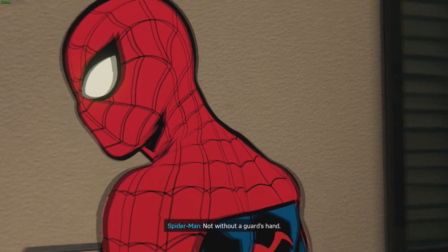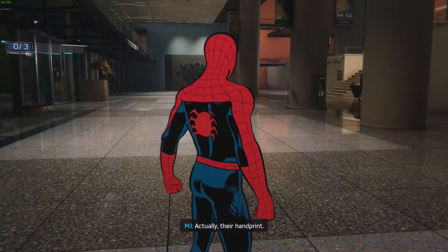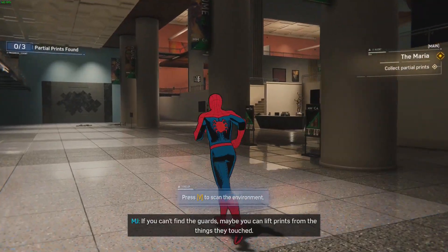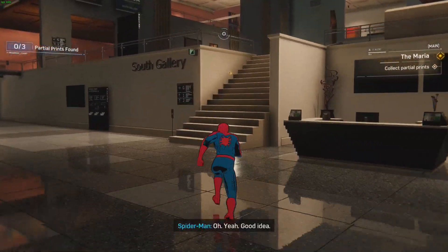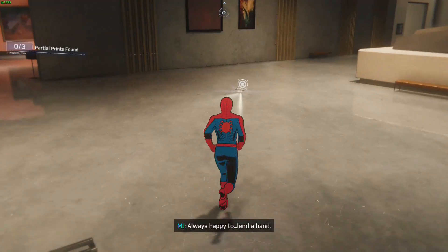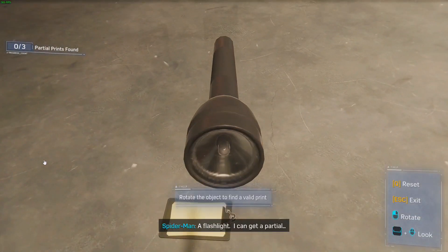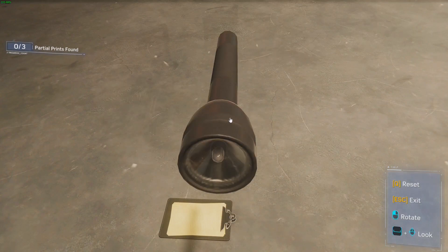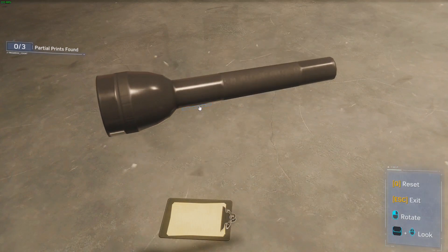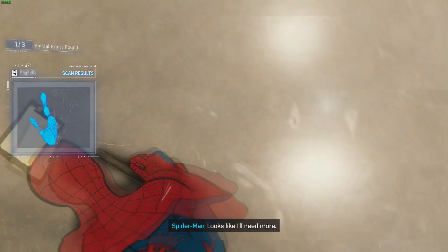Spider-Man asks if there's a way to override the lock without a guard's hand. MJ suggests lifting prints from things the guards touched. Spider-Man finds a flashlight and gets a partial print. 'Got a hand print - well, part of one. Looks like I'll need more.' The guards seem to have just vanished - trained guards wouldn't leave their stuff around unless they didn't leave voluntarily.